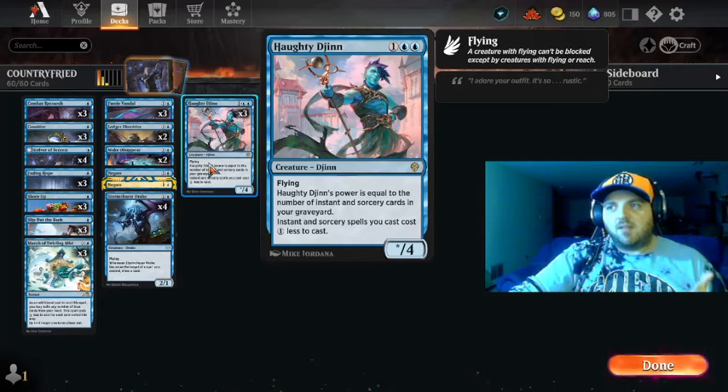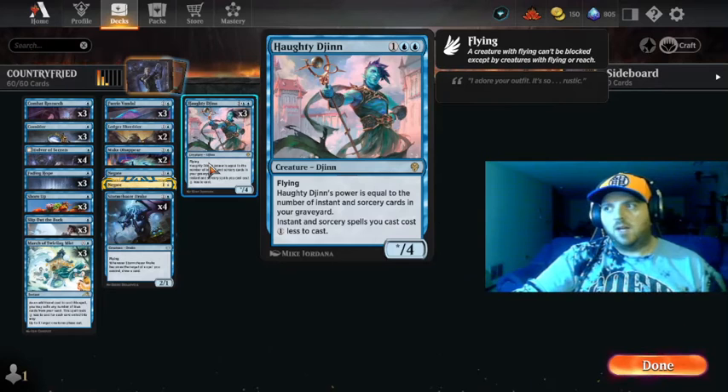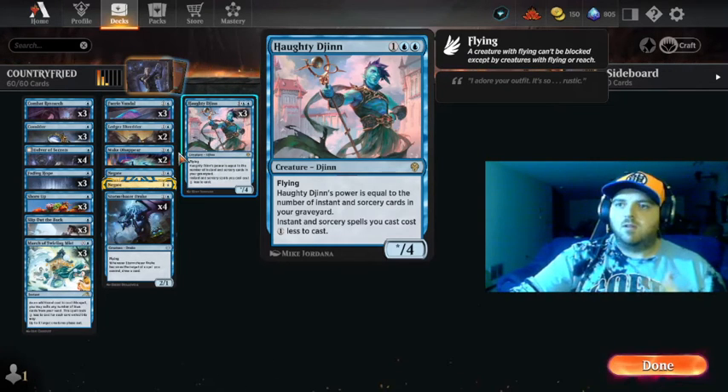So basically it's going to use Hathi Jin and a bunch of instants and sorceries in the graveyard to give them a big power boost, which is really cool. I really like this card.